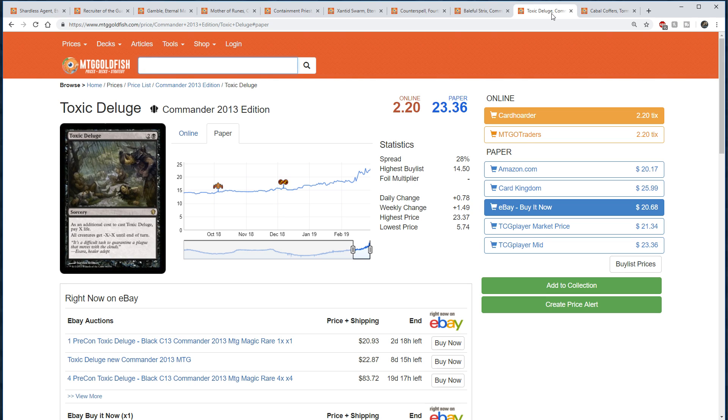Toxic Deluge is too powerful for Standard, but probably right on the power level for Modern. Wrath of God and Damnation just seem a little too slow right now. Toxic Deluge has a huge upside but also a huge downside of paying life. I think it's perfect for the Modern format — it helps against go-wide strategies and is a hard Wrath for three mana, but it can cost you when you have to pay five life to get rid of a Reality Smasher, for example. Perfect power level.